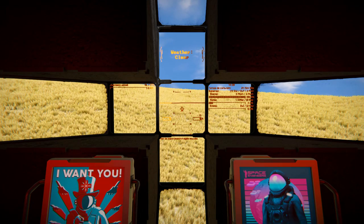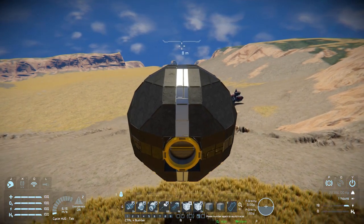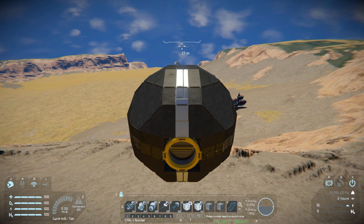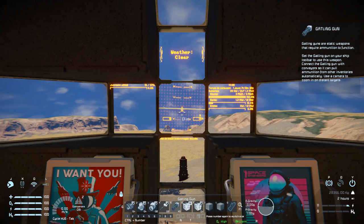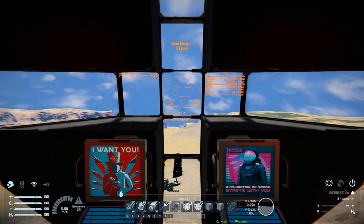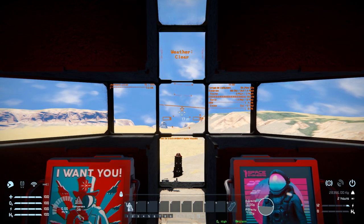Bringing up the HUD, here's what this thing can do: 1 toggles atmospheric thrusters on and off; 2 is gyroscopes on and off; 3 is the ore detector; 4 is the antenna; 5 fires both gatling guns together with left mouse button; 6 and 7 control the doorway - 7 locks or unlocks it and 6 opens and closes it. 8 and 9 are empty blocks that I'm not sure what they do, they just spawned in like that. Tabs 2, 3, and 4 have nothing else.